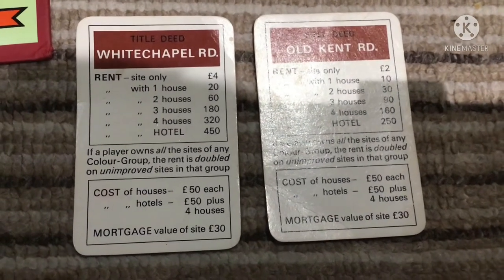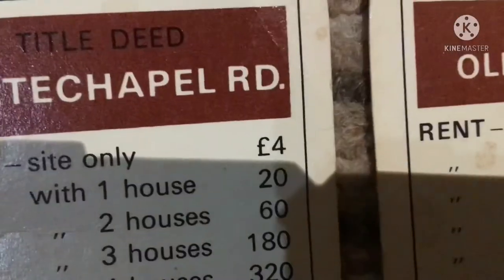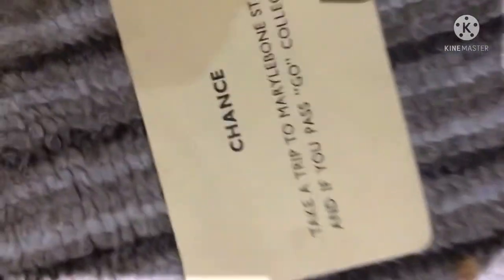If you own all the properties in a color set, you own a monopoly. Rent is now doubled on both properties. Players can also trade properties, and you can draw Chance or Community Chest cards.